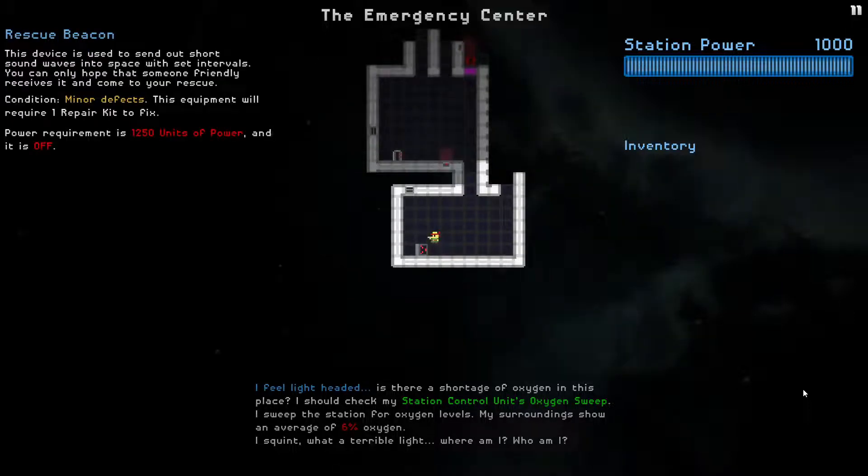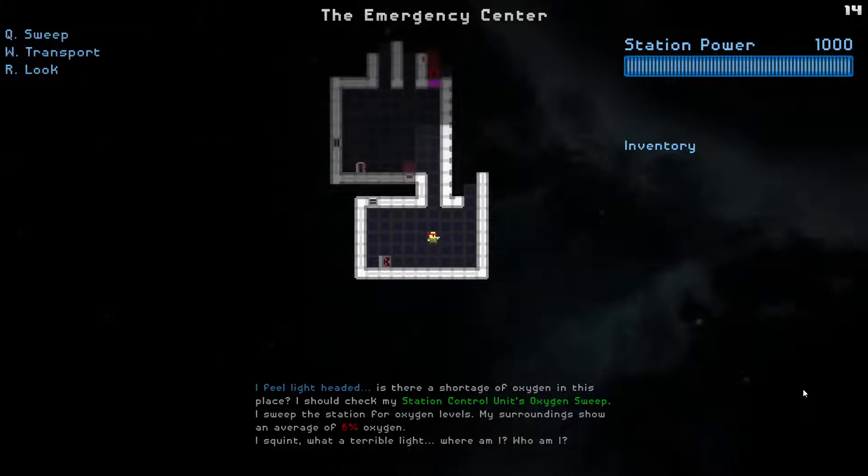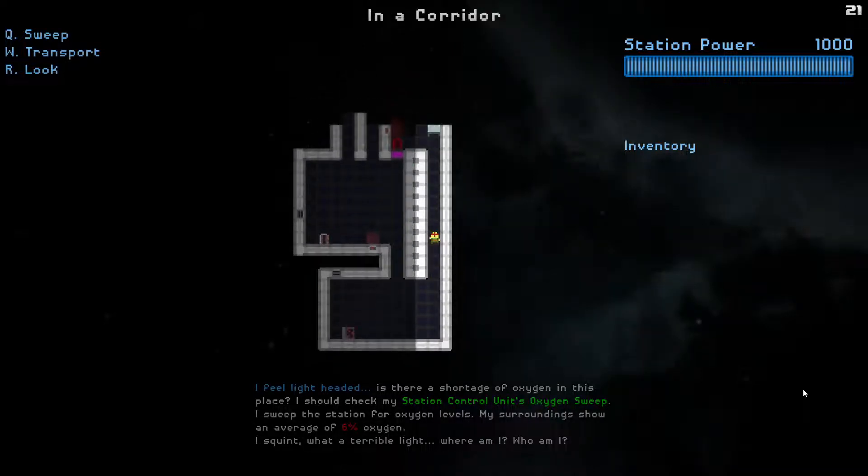Here's a rescue beacon. This device is used to send out short sound waves into space at set intervals. You can only hope that someone friendly receives it and comes to your rescue. Condition: minor defects - this equipment will require one repair kit to fix, a power requirement of 50 units of power, and is currently off. So basically, to win, we have to repair this and have a power base to power it. That's my objective.